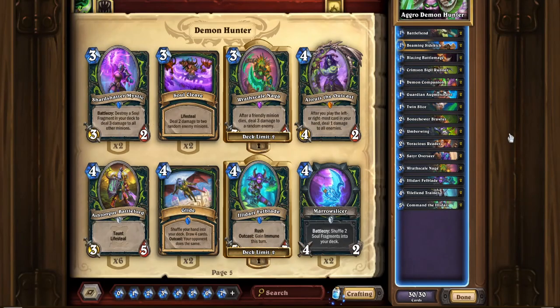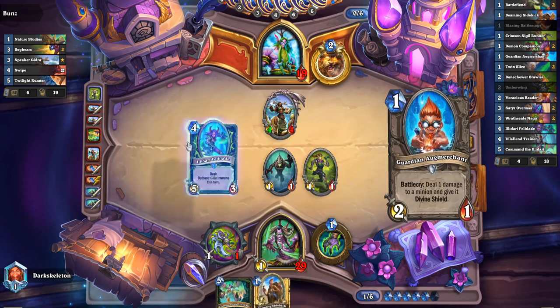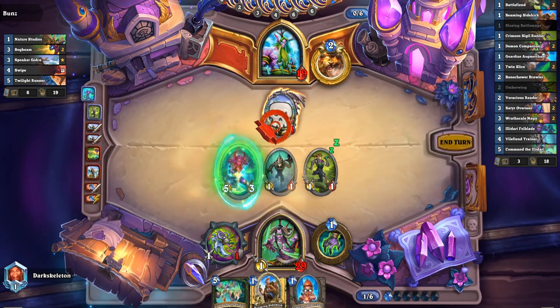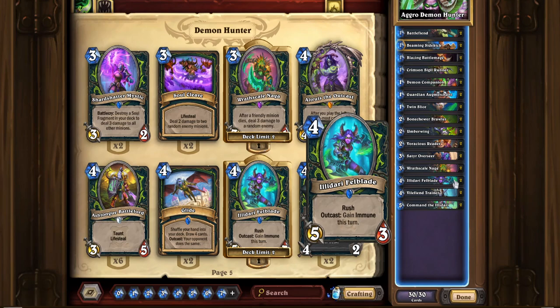So the main cards that are actually different in this deck are, first off, Illidari Foulblade. This is a 4 mana 5/3 Rush Outcast — gain Immune this turn. With a low mana cost deck, getting Outcast is actually very easy. So this is kind of like a 4 mana 5/3 Koa'ki guy. 5 damage is going to pretty much get through most of the taunts, especially cards like Teacher's Pet, which is very popular in Druid decks at the moment. It has 5 health and is a 5 mana minion, so I think that's actually pretty good.